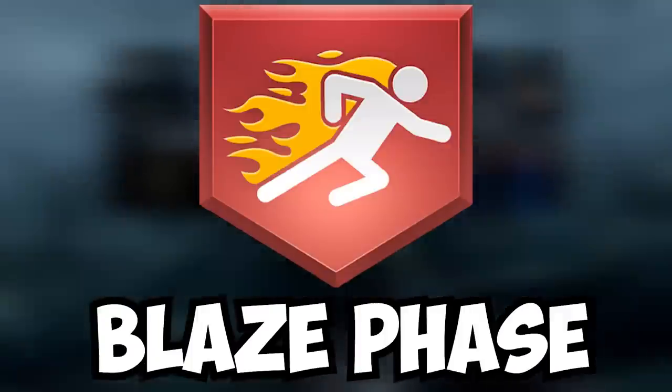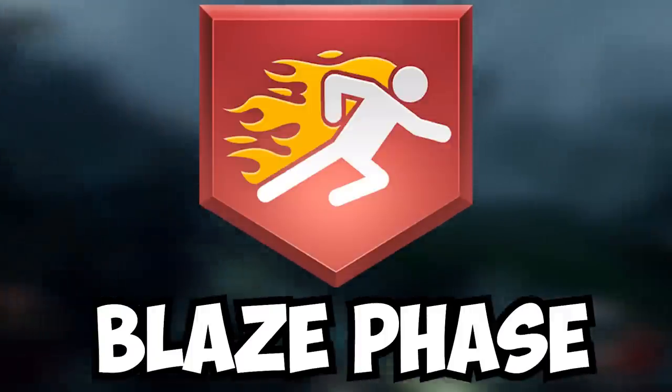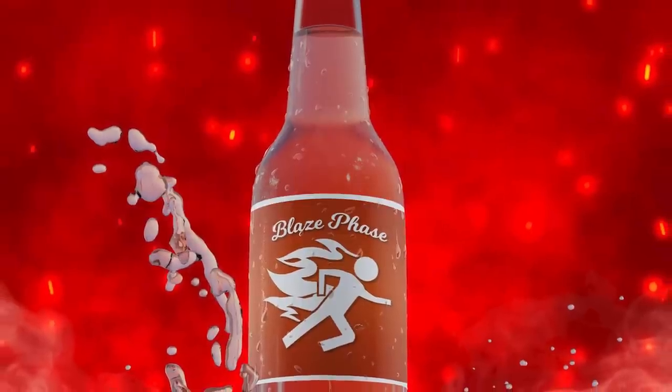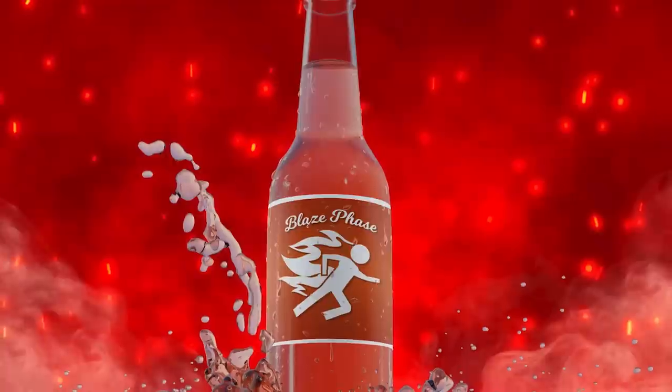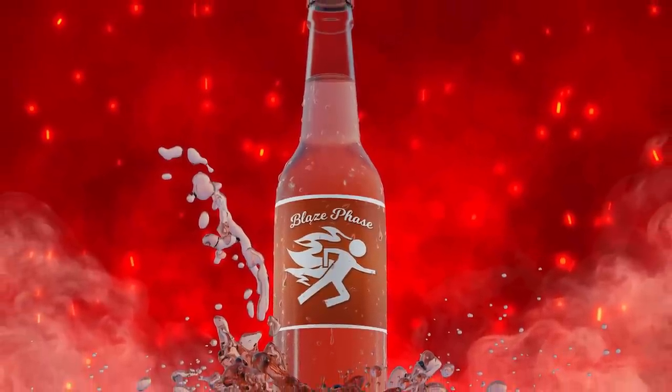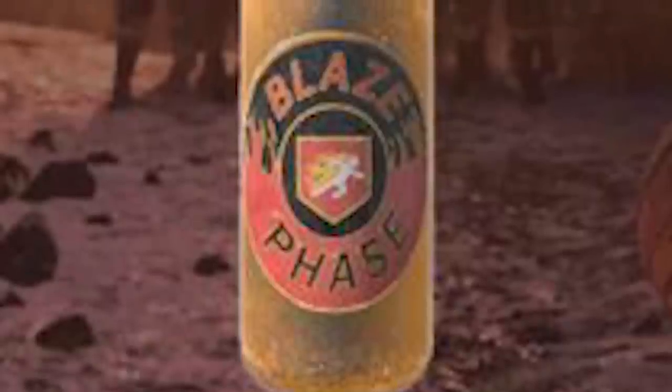Blaze Phase. 99% of you probably don't even know what this is. Blaze Phase makes it so when the user crouches, the area around them glows orange and charges up. Uncrouching sends them forward, knocking zombies in the way. This embarrassment to perks should have stayed in the drafts. 2 out of 10.